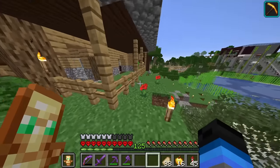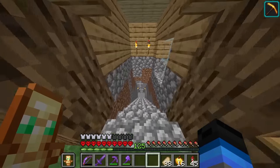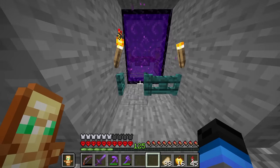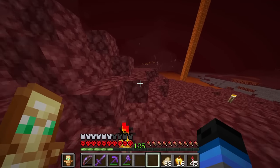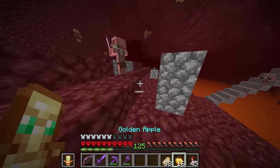So the concept for today is we're going to be building a cake factory, but before we can start getting into any of the farms or intricate parts of it, we need to build the cake factory building first. There are a few materials I'm going to want to get from the mesa biome. A lot of episodes back, we built a portal through the mesa biome in the nether so we could get there easier.